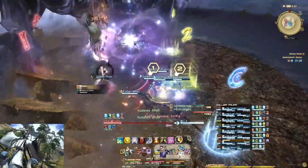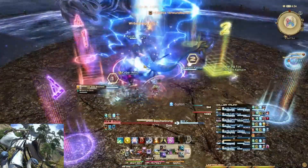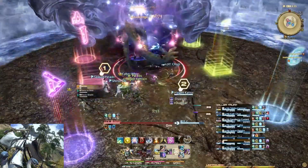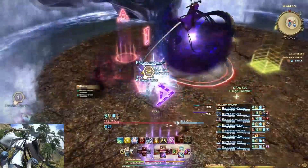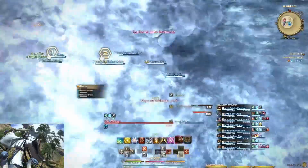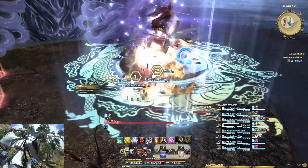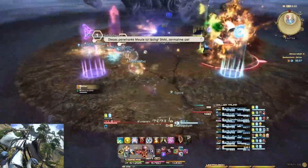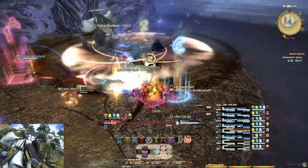Damit habt ihr jetzt alle Mechaniken gesehen. Es folgt nochmal die Shiki-Beschwörung mit dem AOE in der Mitte, wo ihr wieder weggestoßen werdet, dann wieder von den Schlangen zur anderen Seite. Danach nochmal die Mechanik mit Drachen- und Yin-und-Yang-Symbol – also innerhalb und danach außerhalb oder umgekehrt. Den großen währenddessen im Blick behalten, bis die nächste Shiki-Beschwörung folgt.